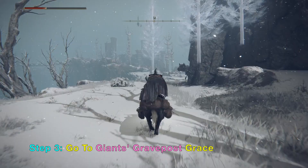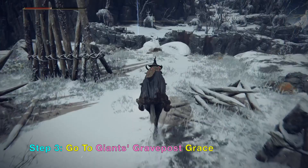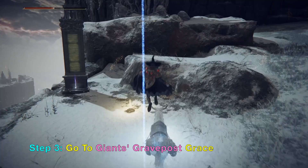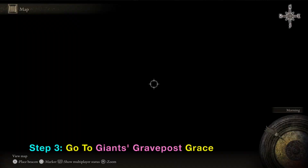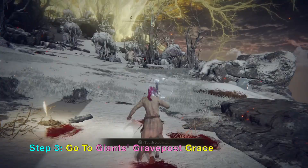Now it is very far away. To get there you want to go all the way around the map, because there is no way to go directly to it from the Grand Lift of Road. So just follow these graces. We are now at Giant's Grave Post Grace. Now we want to go directly to our destination, which is the Giant Conquering Heroes Grace.